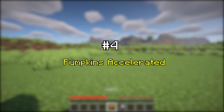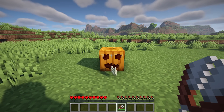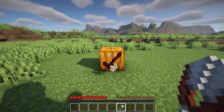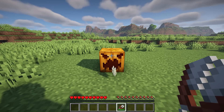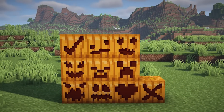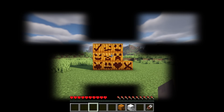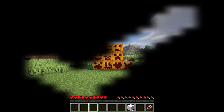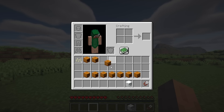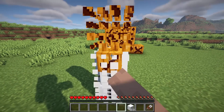Pumpkins Accelerated adds new variations to carved pumpkins and adds soul jack-o'-lanterns as well. Different variations can be cycled through using shears. The different variations can then be used to create snow golems with more expressive faces.